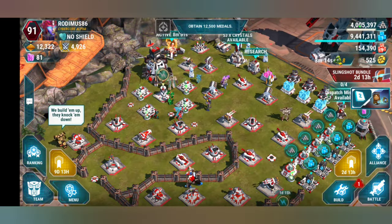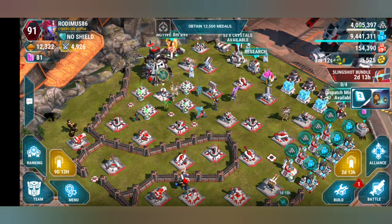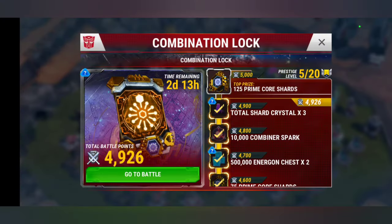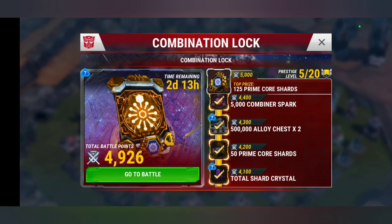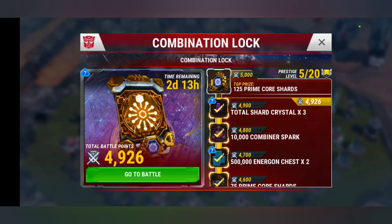Hello everybody and welcome back to FPS Gaming, playing some Transformers Earth Wars. It is day one of Combination Lock — an individual prestige event. A thousand battle points of prestige for 20 prestiges, so a 20,000 point event. Lots of decent prizes: energon, total shards, sparks, prime core shards, all kinds of goodies, the main thing of course being the prime core shards.